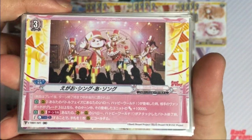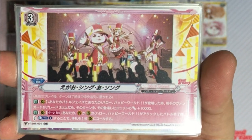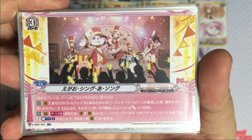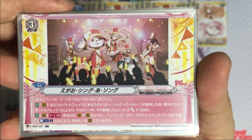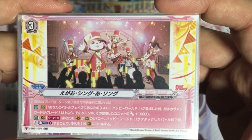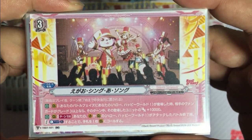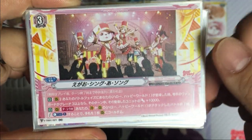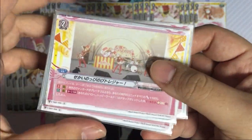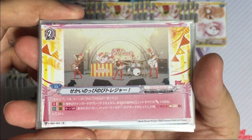First we have the grade 3 which is the finisher. During your battle phase when the Hello Happy World unit enters your field, if your opponent's vanguard is grade 3 and above, during this turn the unit that enters will get power plus 10,000. Once per turn after the attack of your Hello Happy World on your vanguard or rear guard circle, you may counterblast one — if you do so, call one from your hand. Since this is the finisher, we're running two copies.